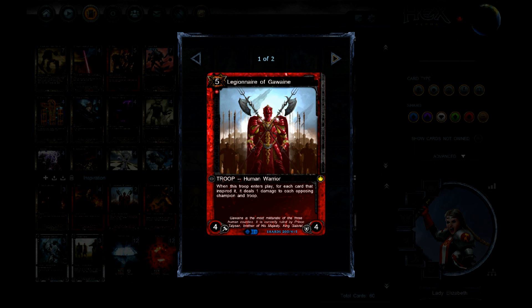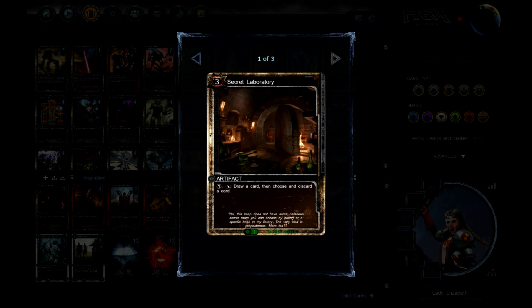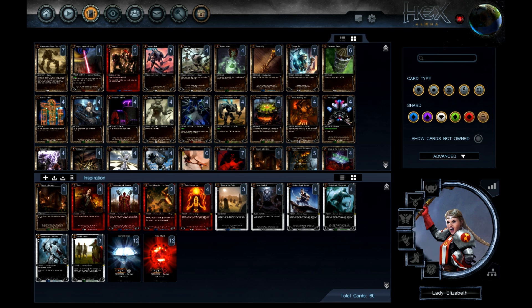To finish off games or wipe a field, we've got the Legionnaire of Gawain, which doesn't have Inspire itself but deals 1 damage to each opposing champion and troop for each Inspire effect that hits it — great synergy with Blessing of the Fallen. The deck also has a Secret Laboratory: if you discard a troop late game, like a Kraken Guard Mariner or Shield Trainer, and kick it to the graveyard, Blessing the Fallen means it'll still work with your higher cost troops as they come into play.